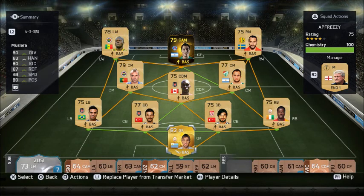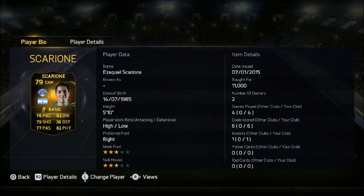Here's the team that we are going with, with the likes of Rado Medelich, Hutchinson, Mata, Abue, Sao, and obviously the man himself, Scarione. He's 5'10", high-low work rates, right footed player, 3-star skill moves, 3-star weak foot, for only 11k. In 6 games he scored me 4 goals, which is pretty good. He plays for Argentina and he plays in the Super League for Casimpasa.